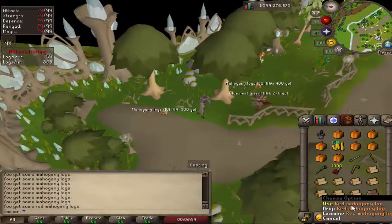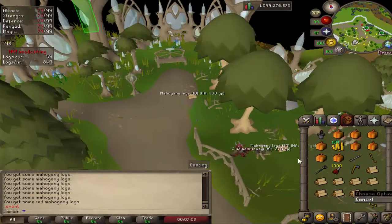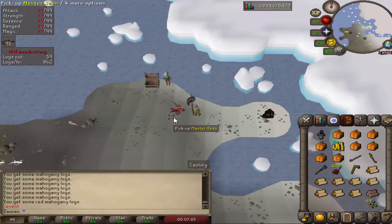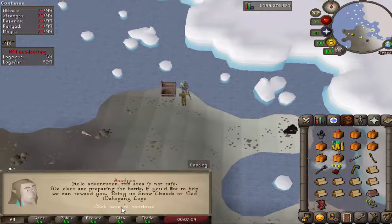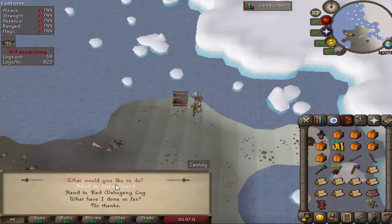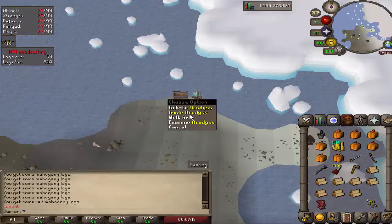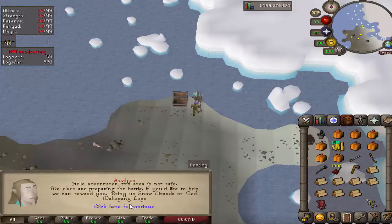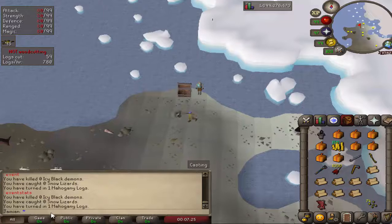Alright, just figured I'd show you what it looks like. Whenever you have snow lizards or red mahogany logs you want to turn in, just come back to ::event and talk to Akadis. You have the options to turn in snow lizards or red mahogany logs. We'll turn one in — boom, got some gold. You can also see your progress by checking 'what have I done so far,' or you can do ::event stats remotely, and it'll tell you everything you've turned in or done.